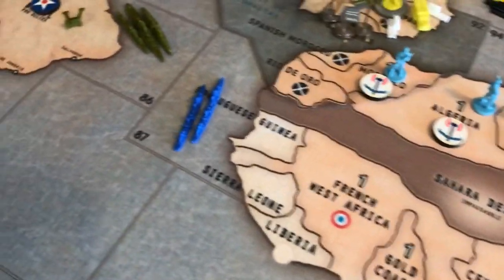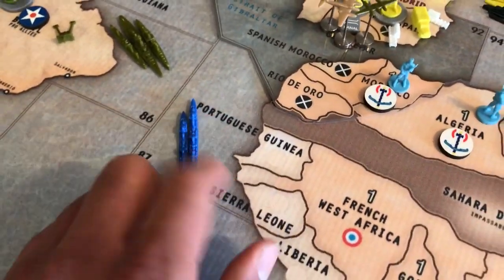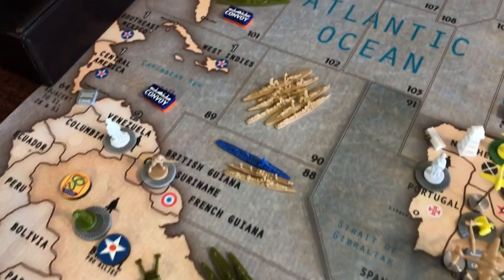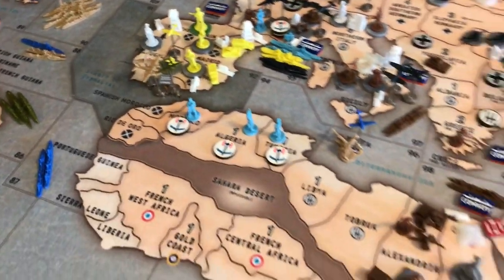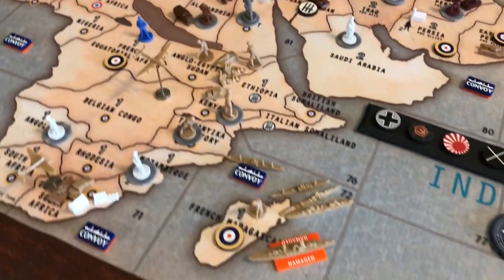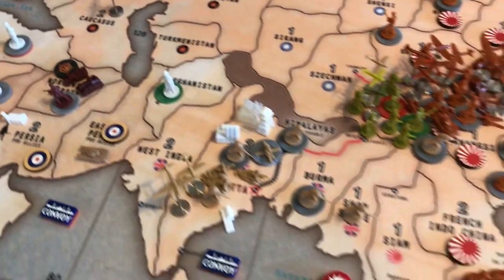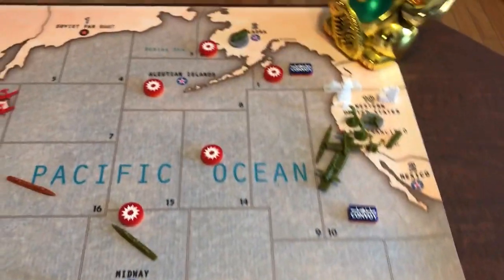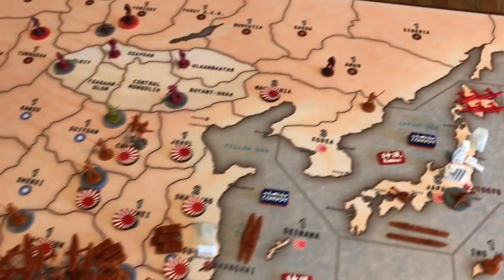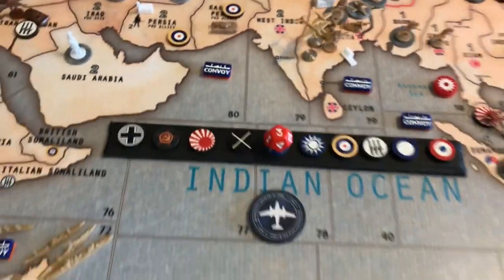The French, from their unit pool, placed their two destroyers in SZ-87 this turn. So we're going to get a trifecta of Allies together. That is the state of the board of the game.